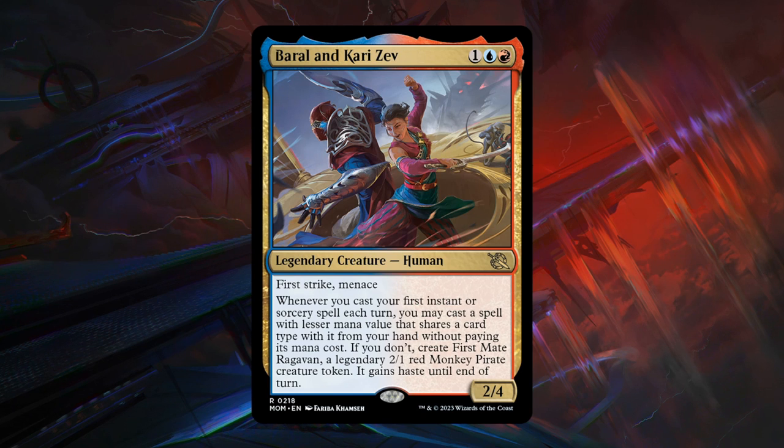Next is Baral and Karizep — a 3-mana 2/4 legendary human at rare with first strike and menace. Whenever you cast your first instant or sorcery spell each turn, you may cast a spell with a lesser mana value that shares a card type with it from your hand without paying its mana cost. If you don't, create First Mate Raghavan, a legendary 2/1 red monkey pirate creature token that gains haste until end of turn. Getting to make an extra 2/1 token that can attack, on top of a 2/4 first strike menace for 3, is quite efficient — B grade.